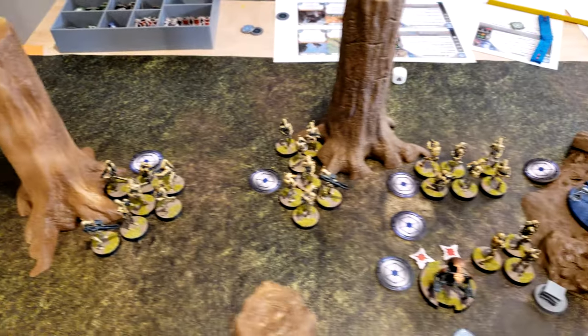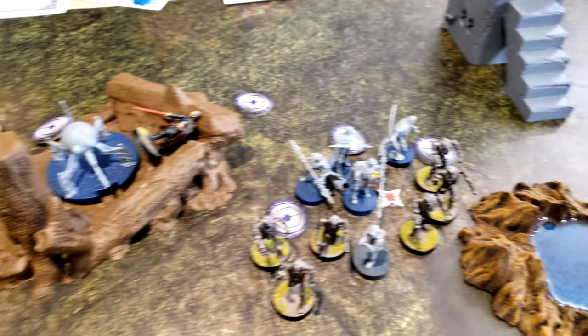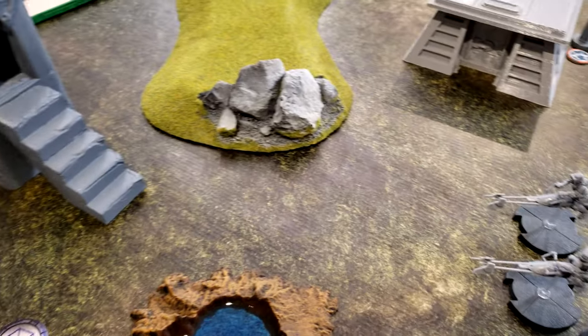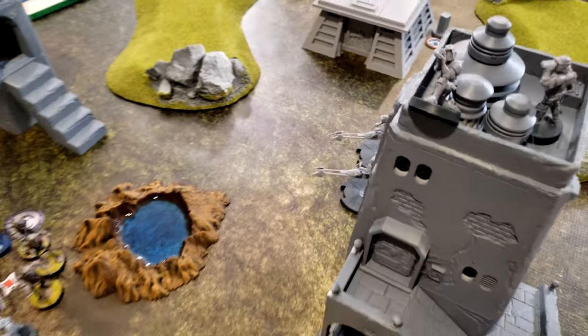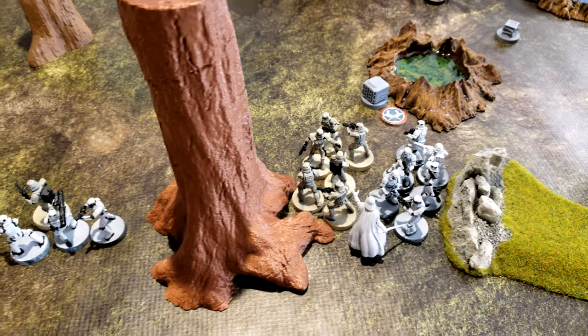Round one recap: Droids are surging up on the left. The Droid Echo took heavy damage. B2s are taking some fire from the speeder bike. Snipers are commanding the overlook as the Empire surges forward in the middle with Vader.